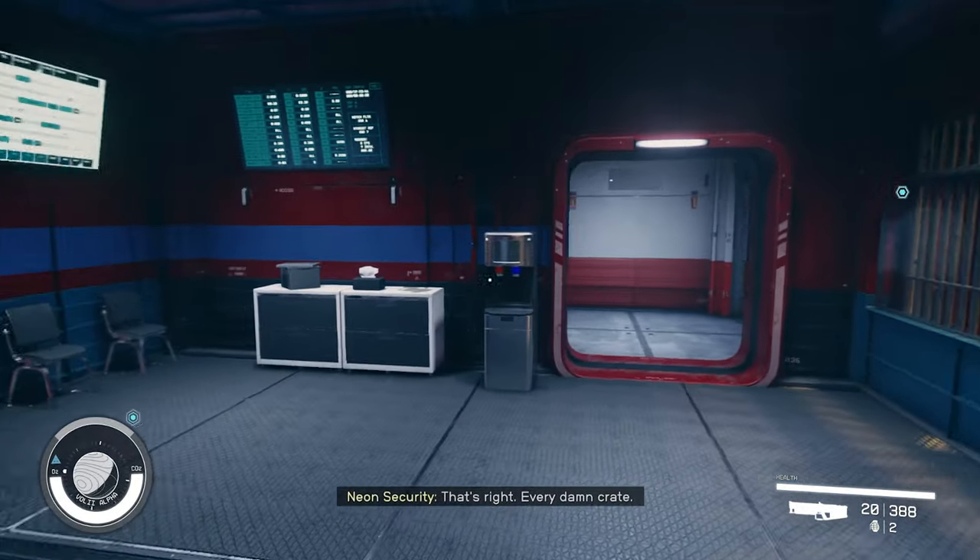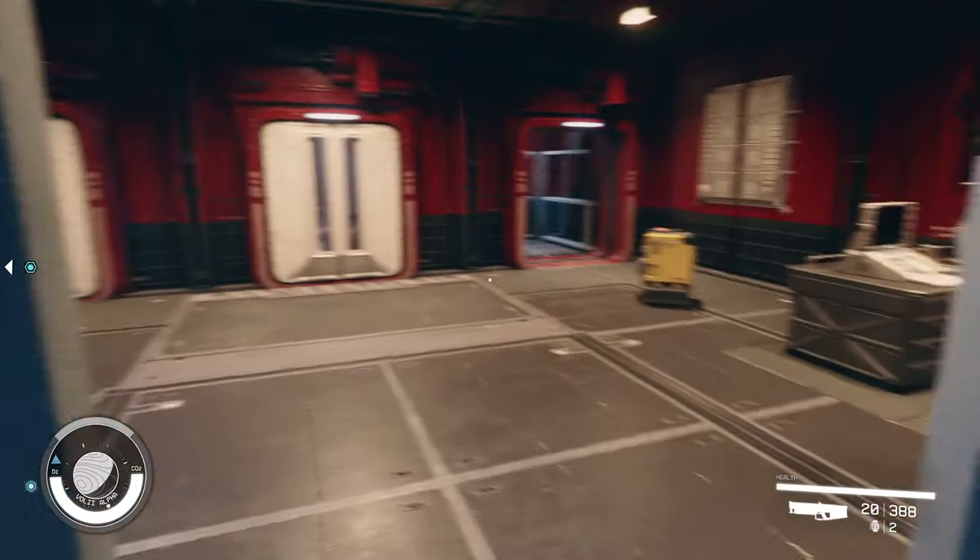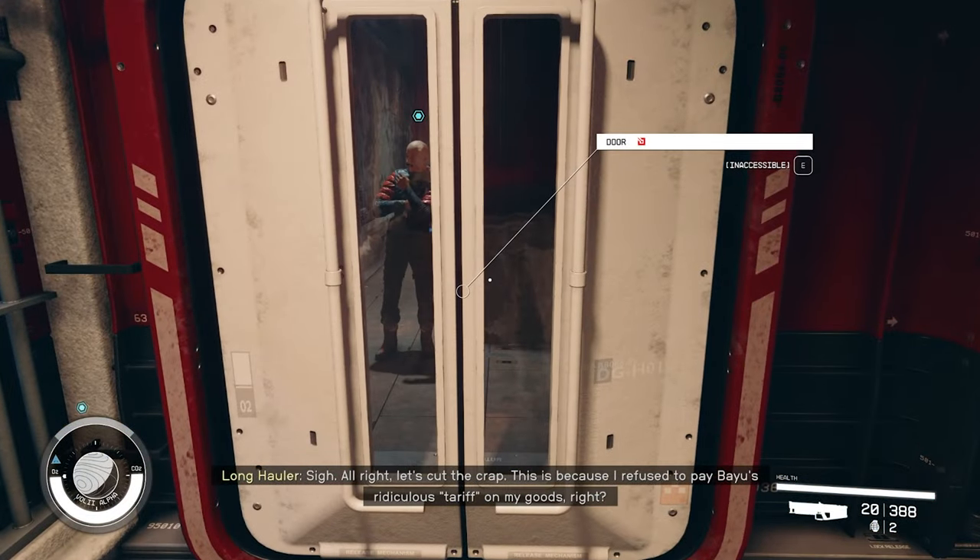It's not immediately obvious, but in order to speak to Nesher, you need to activate the locked door in the security office that he's standing behind.